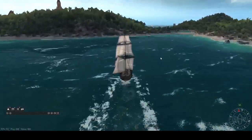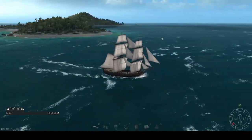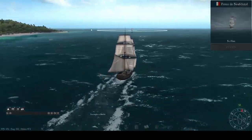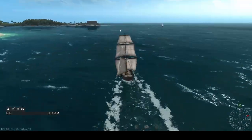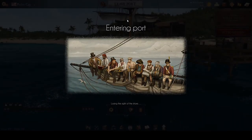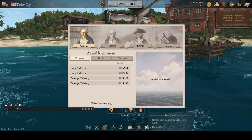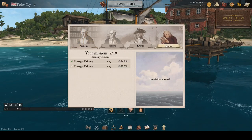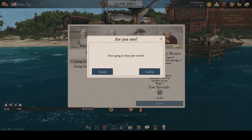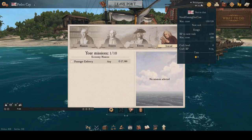We're arriving on the wrong side of the island at Pedro Cay, so we go around to the port entrance and deliver our passengers. Once we get into Pedro Cay, we open up our mission journal, select journal on the far right, and we see a checkbox indicating that the passenger is ready for delivery. We select that checkbox, click deliver, and claim our reward — we just made 24,268 reals on that passenger delivery.